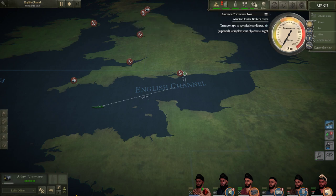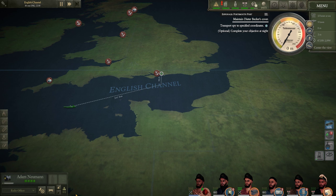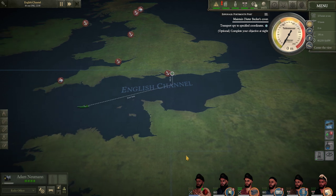Hello guys, KPChamino here with a new video. Today I was doing this quest — it's a high risk quest, it's not easy. You need to deliver a spy and then go to Portsmouth. At the harbour you get quests, it's not always the same quest. One of them is to activate or draw the attention of the port harbour defenses.